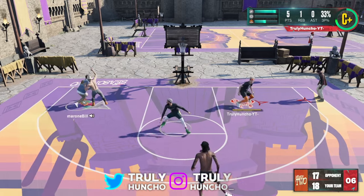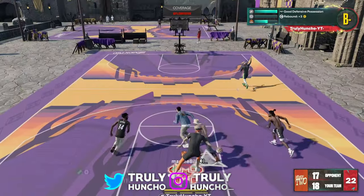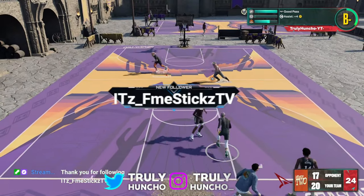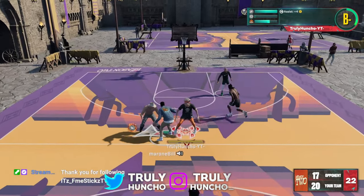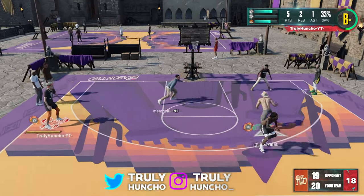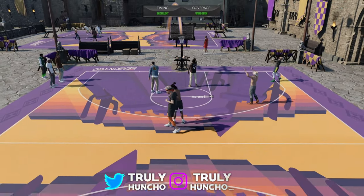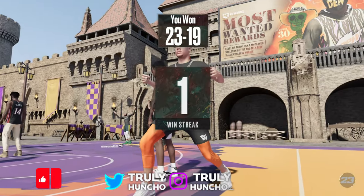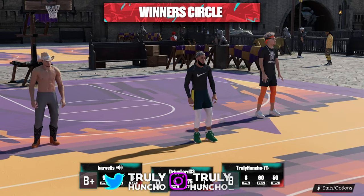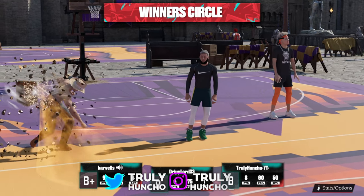Huncho Nation, we're really close to takeover. It's time to lock in on defense. This guy is taking a stupid shot — let me grab that board and take it coast to coast, pass the ball off, and this guy is throwing it down over everybody. We got a takeover! Now that we got the takeover, it's EU Demon time. I'm going to my corner, waiting for the ball. Top of the key — left hand like Ginobili, fade away like Kobe. And that's game, Huncho Nation.